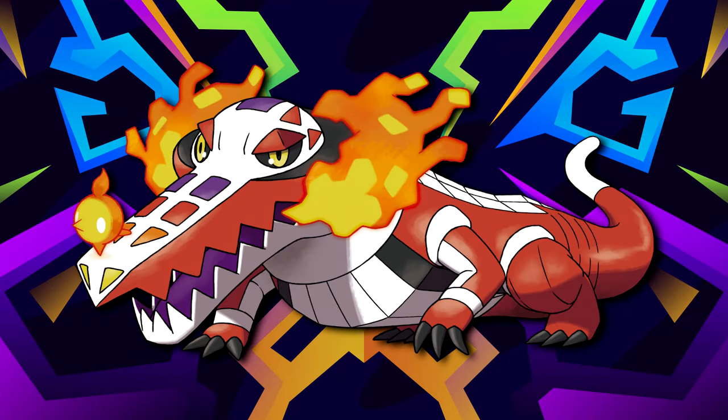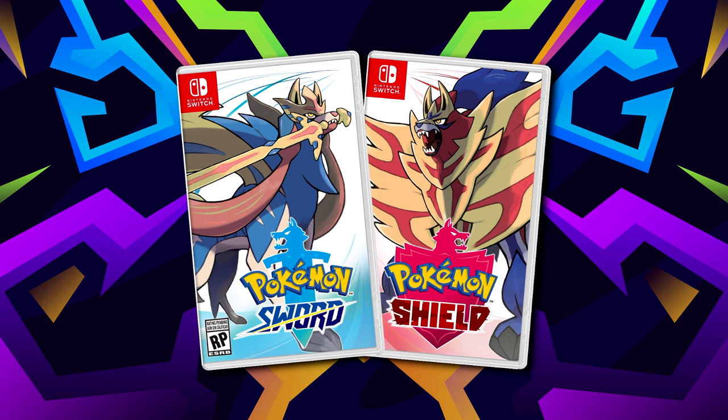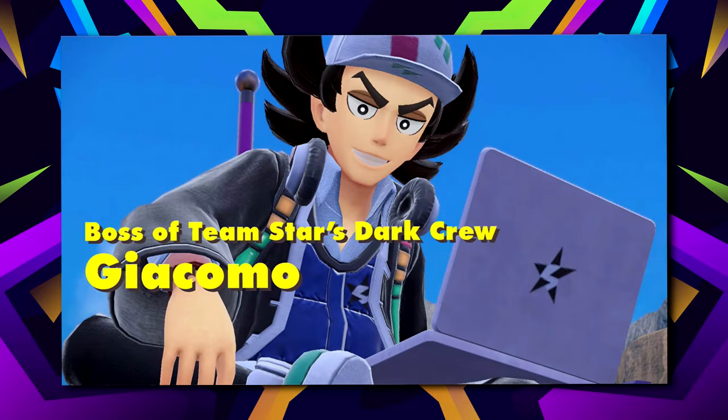Whatever Cinderace can't beat, Urshifu Rapid Strike sure can. It's a given this mon is going to be here. Thanks to the Sword and Shield DLC, you can get Urshifu right after picking up Scorbunny — just speedrun the Tower of Waters and evolve your Kubfu. This gives you a Fire-Water-Grass core that synergizes perfectly. Being able to use Surging Strikes to crit through anything is absolutely worth the pickup. It shows Mela who's boss, breaks through her entire team regardless of Torkoal's sun, and serves as insurance against Giacomo, Larry, Grusha, Nemona, Geeta, and the Professors.